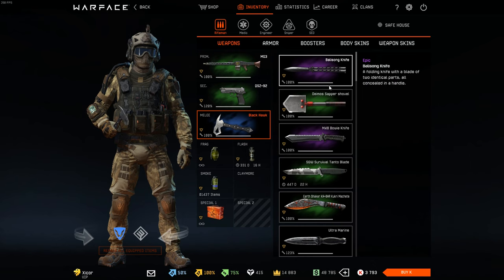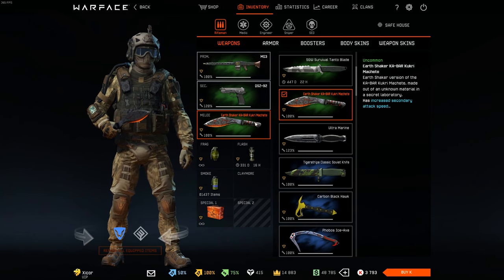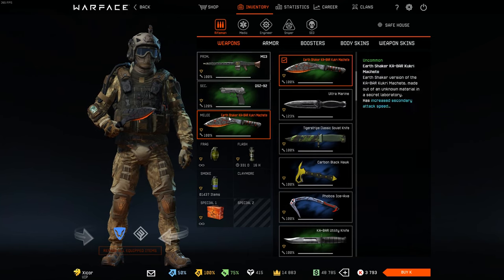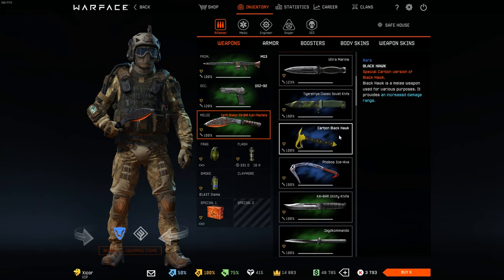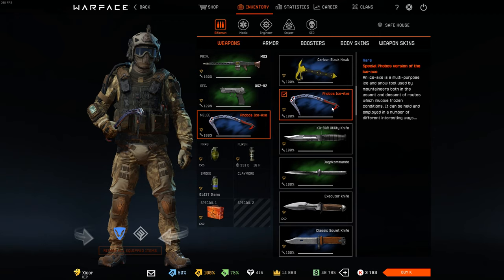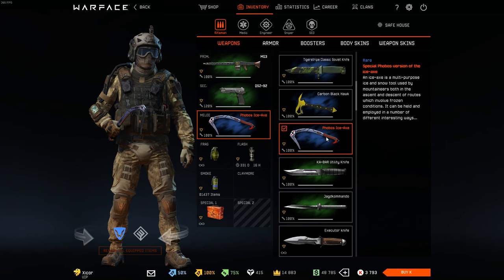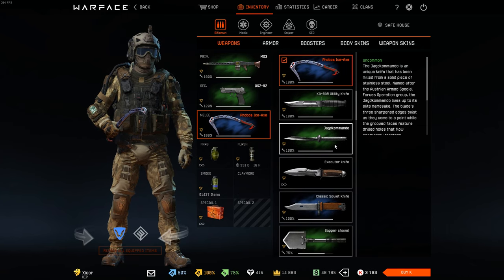Now we get to knives. Again, part of the Earth Shaker package. Phobos ice axe — the normal ice axe, I have a feeling it's rare. I don't know if people have it, but I never see anybody use it. I don't know if it's just because it doesn't have fancy animations like the new ones, but I have a feeling it might be rare.